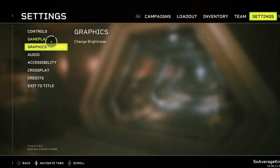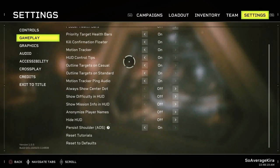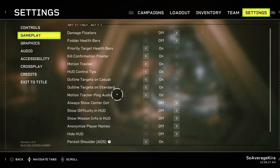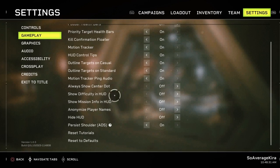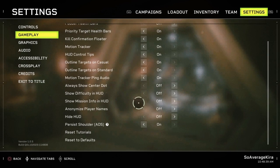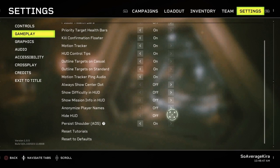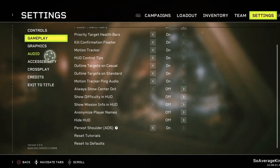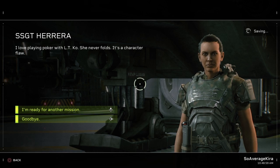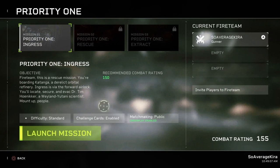The HUD settings show damage flow, health bars, priority target health bars, kill confirm - yes, get that. You can show difficulty in the HUD just to remind you how screwed you are. Mission info is useful to remind you what you're supposed to be doing. I want this to be as immersive as possible, so I don't want to clog up the HUD. You can actually hide the HUD - we'll check that out in levels to see whether it gets rid of your health bar and everything. Apparently I'm still a gunner - when do I get to choose my class?